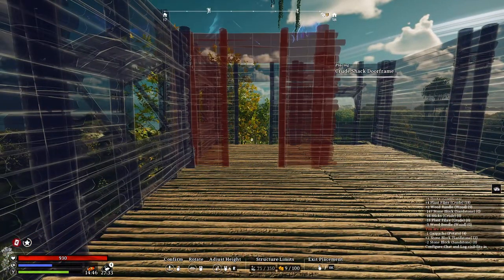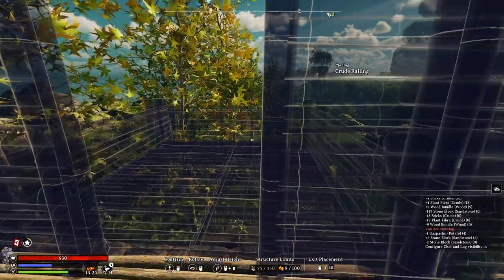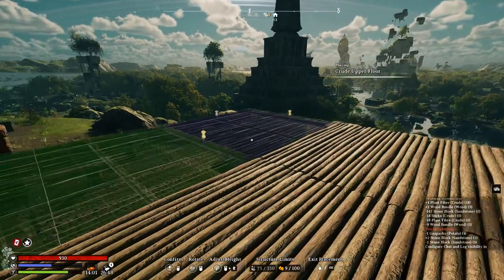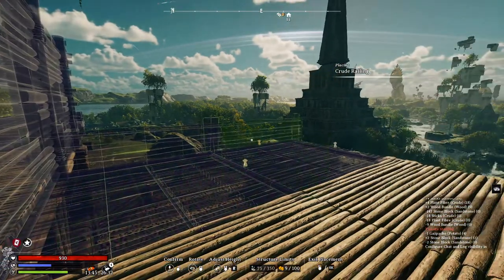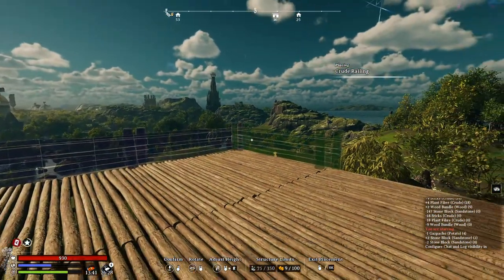Let's place the crude shack doorways now. Out here's gonna be a balcony, so let's extend out plus some railings. On the other side's our garden, and we'll extend in this direction. We'll also give it a greenhouse kind of vibe by adding archways and fences here too. But we gotta glitch it a bit because they don't really like being in the same spot.